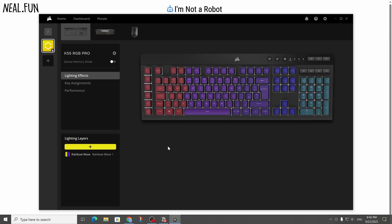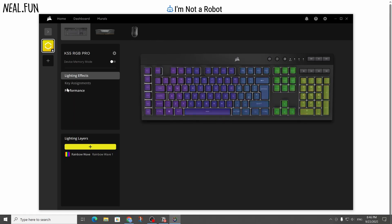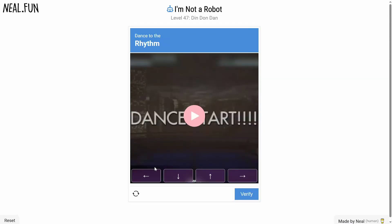Alright so I have an idea. This is my keyboard software and I can remap my keys so that instead of using the arrow keys over here, I can use some keys that are in the right order like they are on screen right here, because the arrow keys are confusing me.